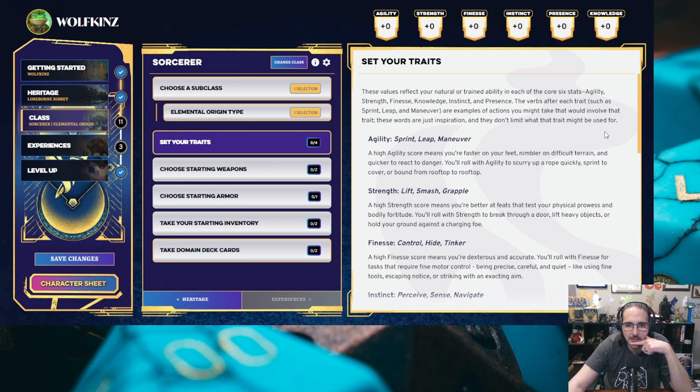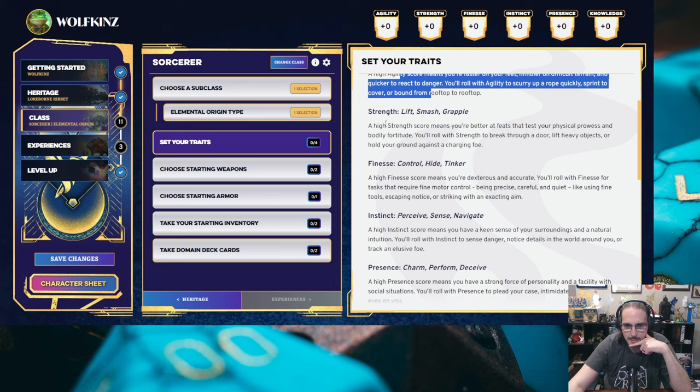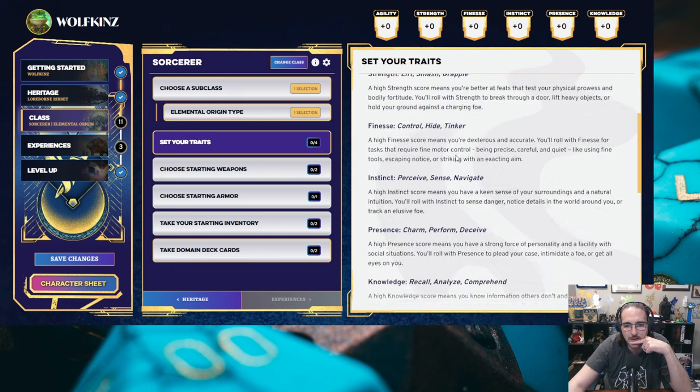Set your traits. These values reflect your natural or trained ability in each of your six stats. Agility — high agility means you're faster on your feet, nimbler on difficult terrain, and quicker to react to danger. High strength — that one's pretty standard. Finesse — high finesse means you're dexterous and accurate, more like your dexterity. A high instinct score means you have a keen sense of your surroundings — that would be like your perception. Presence would be essentially charisma. You can definitely see the 5e roots in this system.